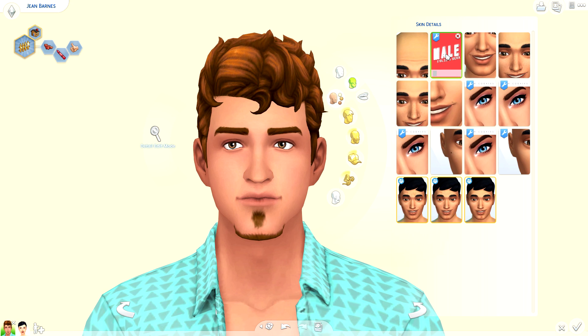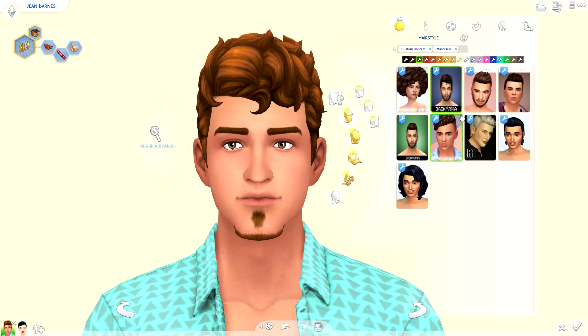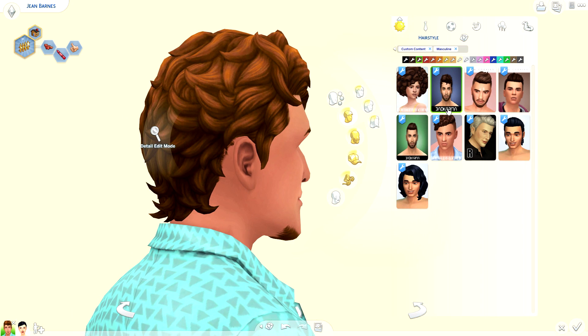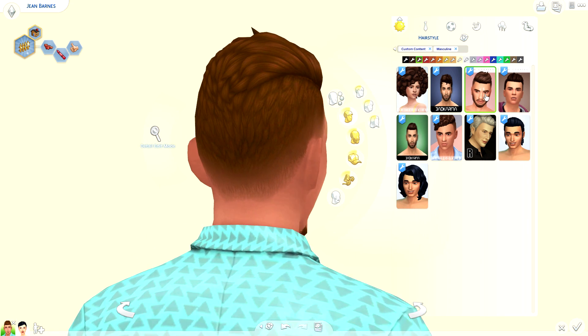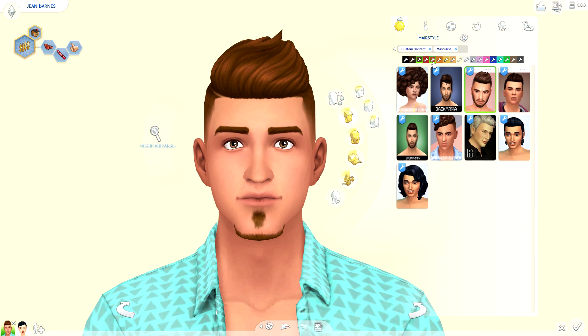Here we are with Gene Barnes — a sim that I believe the Sims team uploaded to the gallery. I love him, I think he's amazing. I want to show the difference between the skin I use and the EA default skin. So here's the default — there's a little more dimension and it looks somewhat realistic — but when you put the Fully Yours skin on top it just gives that extra oomph. There are two other styles: a highlight version and a matte version.